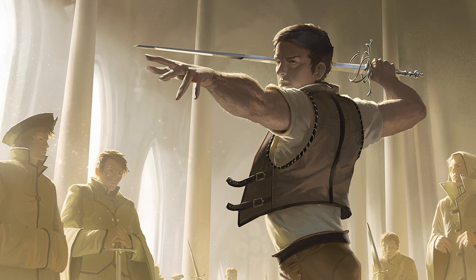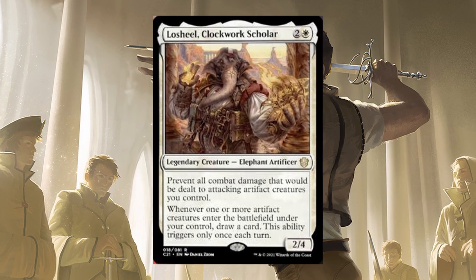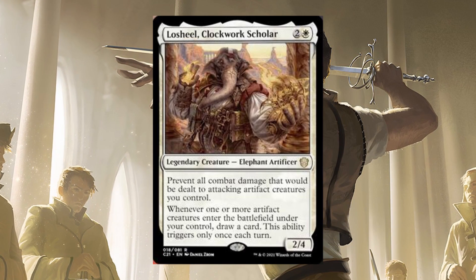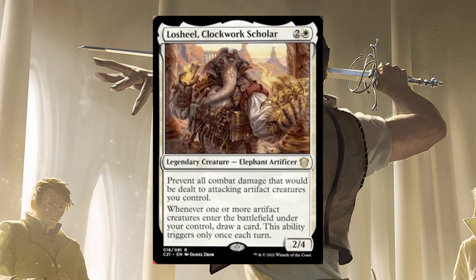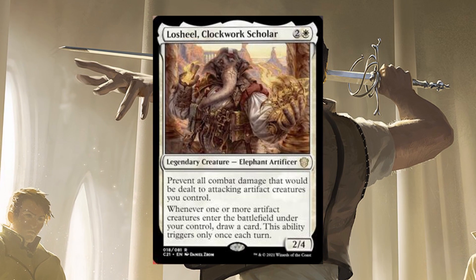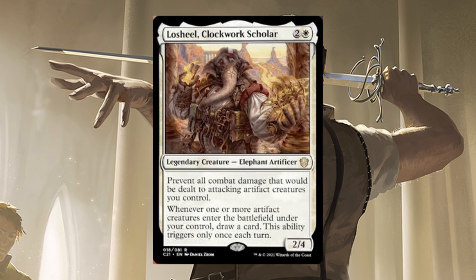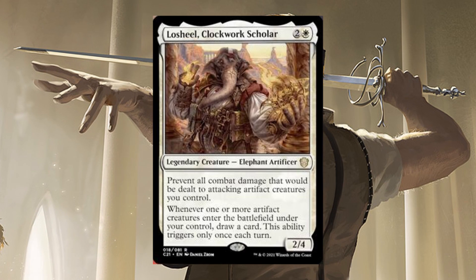That's a start for addressing ramp, but what about card draw? Losheel Clockwork Scholar can draw one extra card per turn, triggering when an artifact creature enters the battlefield under your control. This is exceptionally easy to enable, giving white a reliable source of extra cards. What's more, the restriction to triggering only once per turn is mitigated by the fact that it isn't a cast trigger, but an ETB trigger. This allows you to draw extra cards by using flicker or reanimation effects on your opponents' turns.